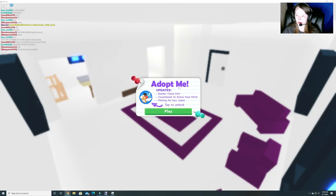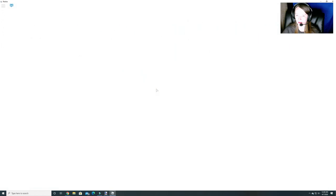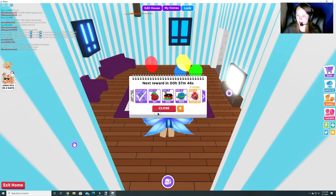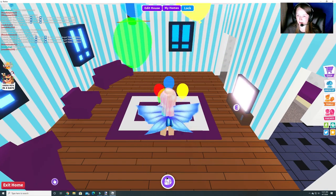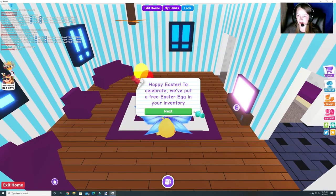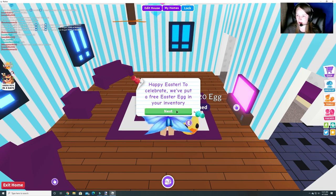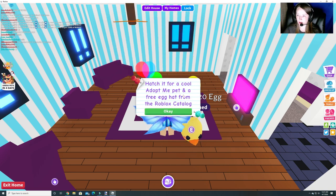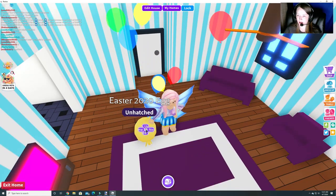Alright, so Adopt Me — you can see it has updates: Easter chick pet, and we're counting down to dressing your pets. It doesn't matter if you are a baby or a child. If you look over here it says Easter — you click on the Easter button and it says: Happy Easter! To celebrate, we've put a free Easter egg in your inventory. Hatch it for a cool Adopt Me pet and a free egg hat from the Roblox catalog. So it's unhatched.